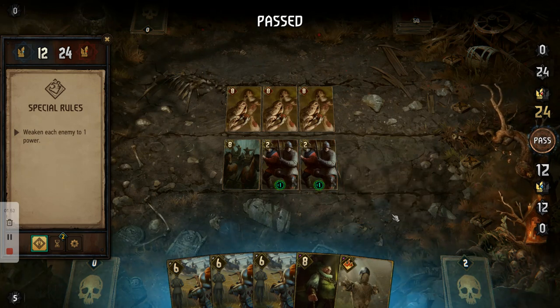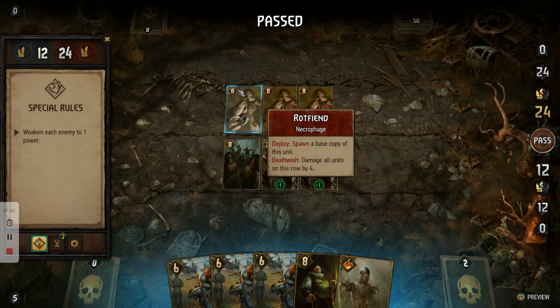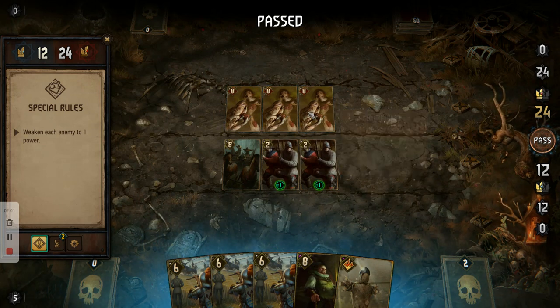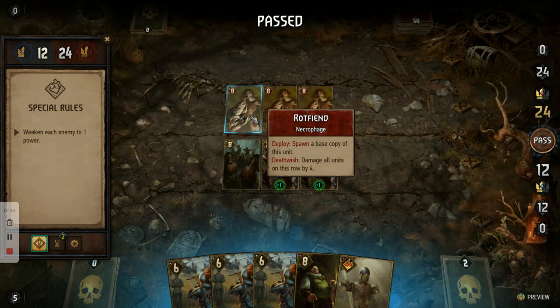As you'll see, you've got three rot fiends and they don't attack you. You basically end your turn after each move and they don't do anything. What you need to do is make sure you get all three of them down to one before you pass. The card says: on spawning, it does a base copy; on dying, it damages all units on this row by four.